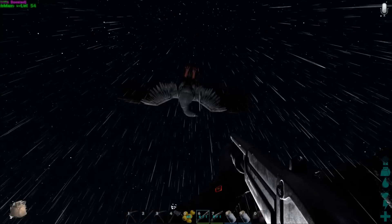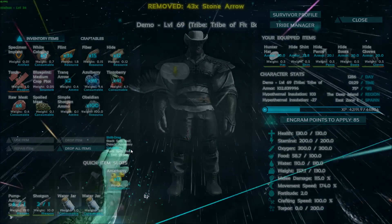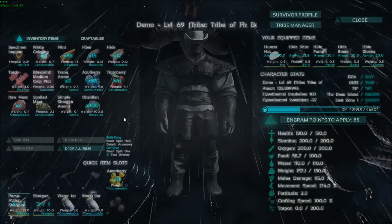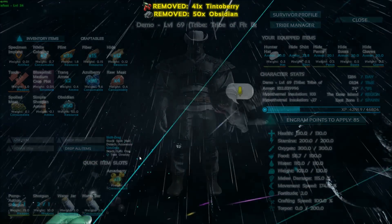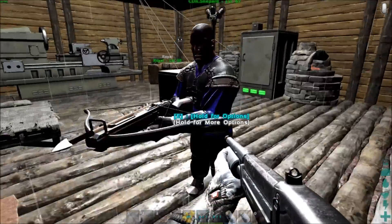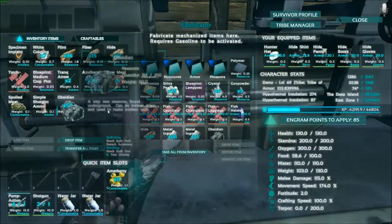I got a pump-action shotgun now. I said I've been working on weapons for the Broodmother. I heard you were needing some obsidian, so I thought I'd drop some. Thank you, sir — need it all the time. And Shepard is also online; everyone is coming online at the same time.